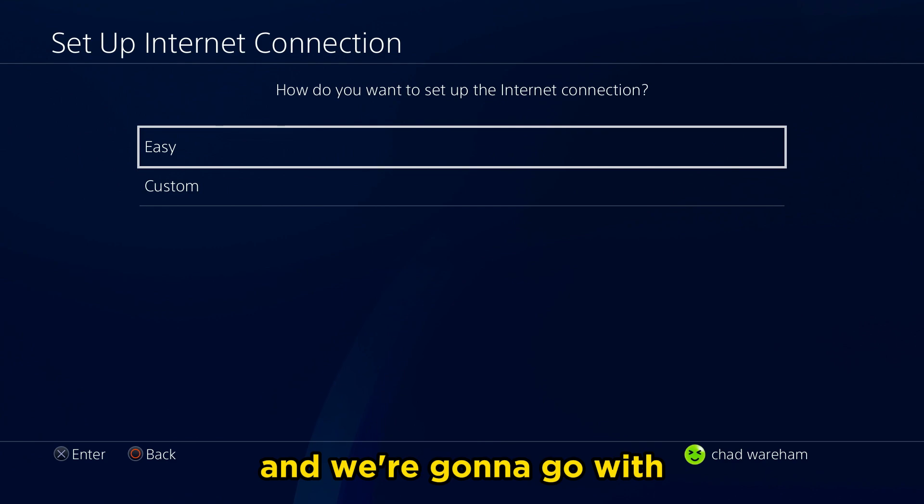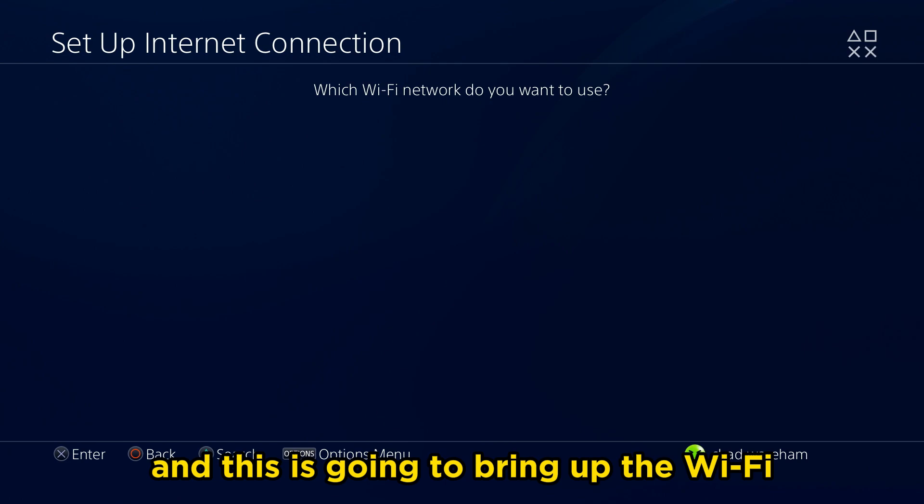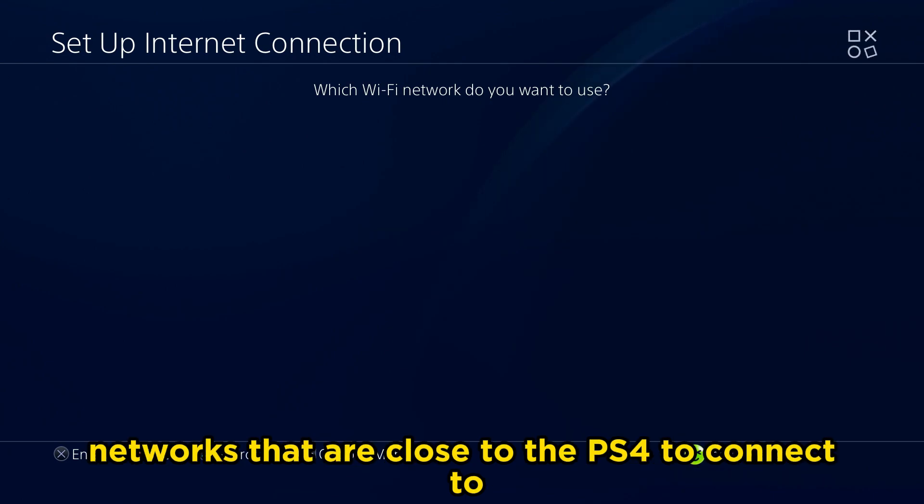Next, we're going to go with Wi-Fi and we're going to go with Easy for setting up the internet connection. This is going to bring up the Wi-Fi networks that are close to the PS4 to connect to.